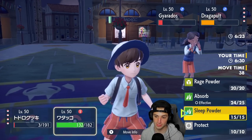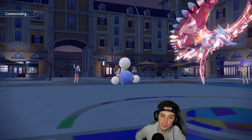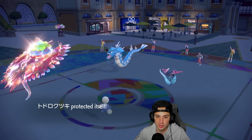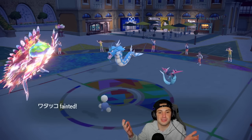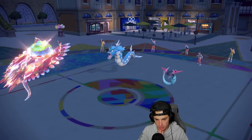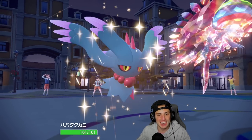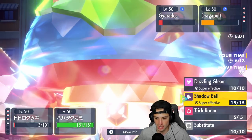I'm going to put Dragapult to sleep so I don't lose my Roaring Moon to it. I'll protect Jumpluff and Sleep Powder the Dragapult. Then Dragapult gets a crit — of course a crit — and now Jumpluff is dead. I was banking on Jumpluff soaking the hit, but the crit kills it. Tough. I go for another Protect and then set up Trick Room with Fluttermane. A double protect would be lovely — I probably should have swapped into Wo-Chien earlier.